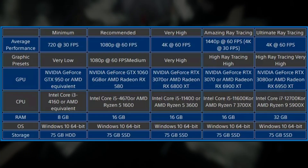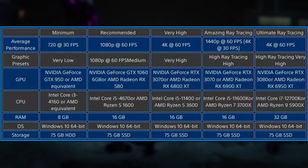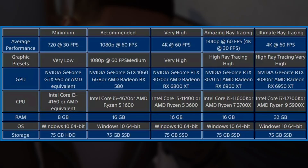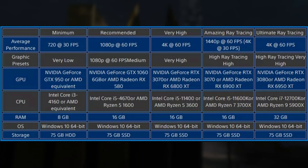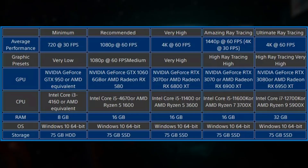For the recommended configuration targeting 1080p 60 FPS, the graphics preset is set to medium. The NVIDIA GPU is a GTX 1060, the AMD GPU is an RX 580, the Intel CPU is a Core i5-4670, the AMD CPU is a Ryzen 5 1600, and they recommend 16 gigabytes of RAM.